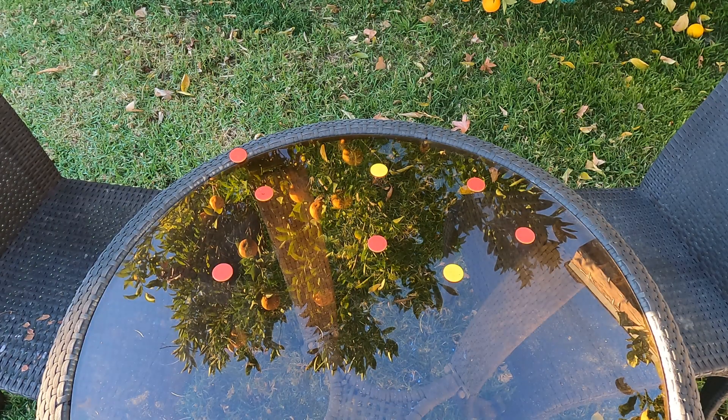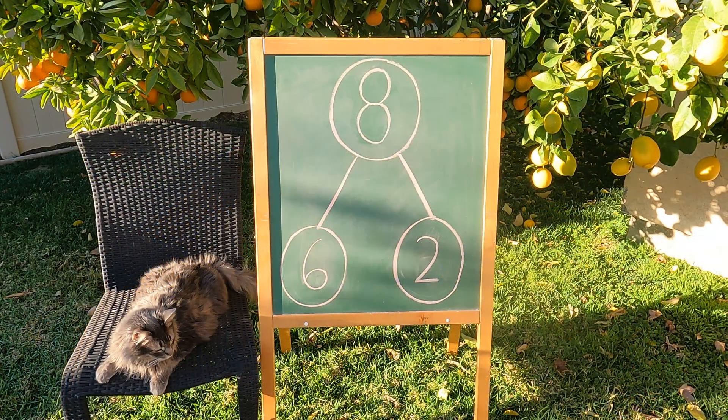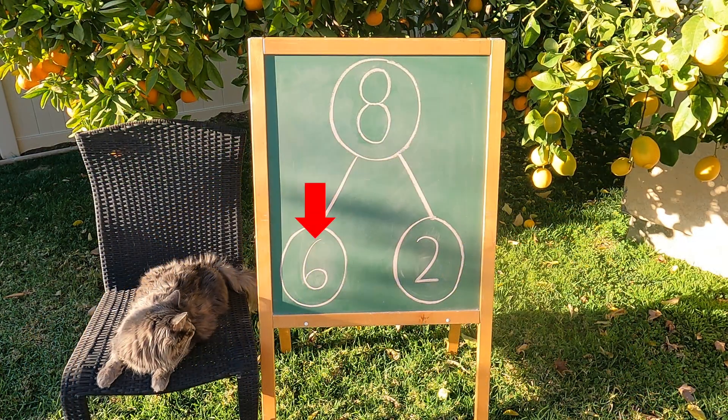Way to go, Axel. You got one, two, three, four, five, six — six red counters and two yellow counters. Let's go put it up on the number bond. Nicely done, Axel. You got six red counters and two yellow counters. Six and two makes eight. Nice job.